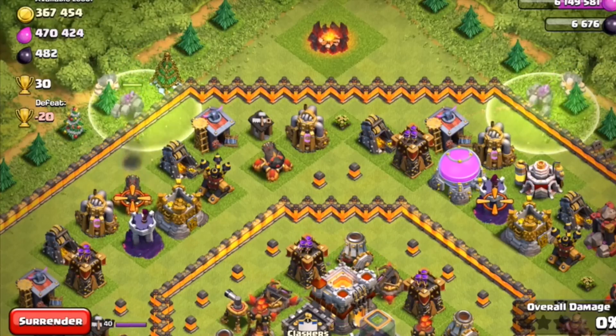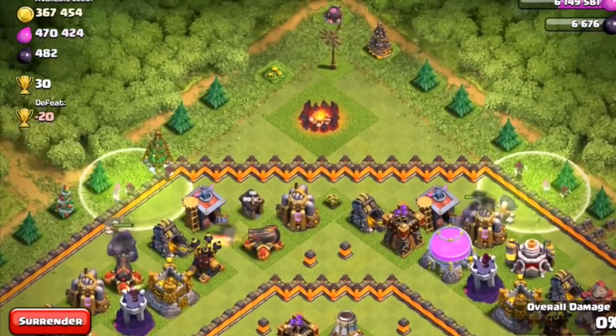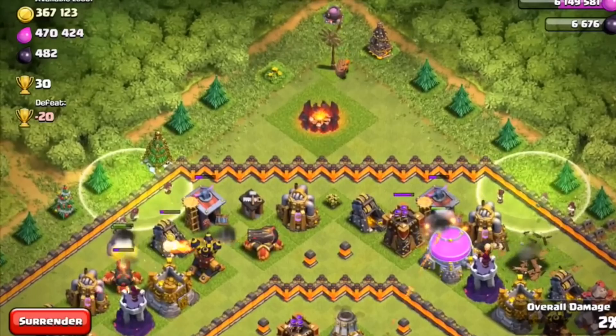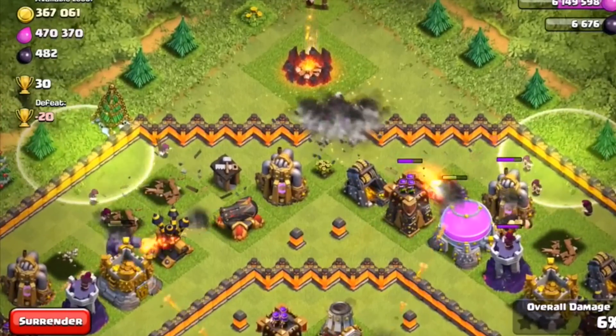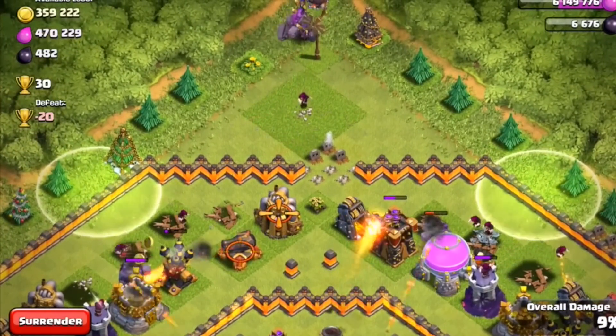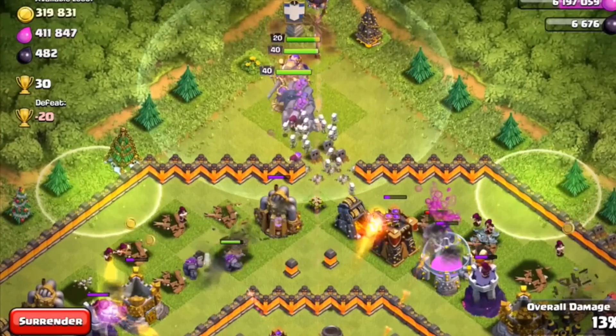He's dropping golems on the left and right side. Keep an eye on the mortar at the top of the screen in the center of the base — you can see it fires a fireball towards the giants, which is pretty much the same as the level 8 mortar. I can't really tell a difference in behavior but it looks different — it's silver and gray with a slightly different look.